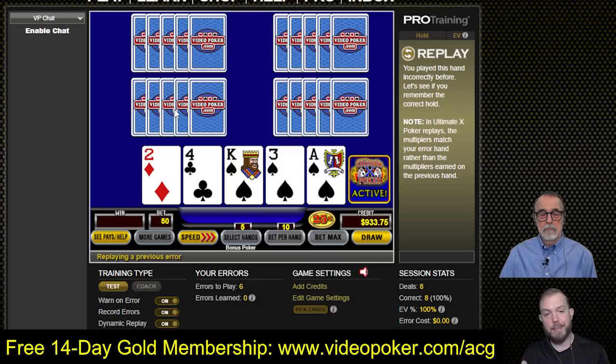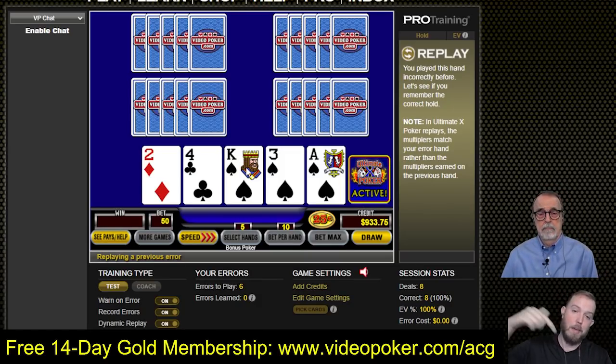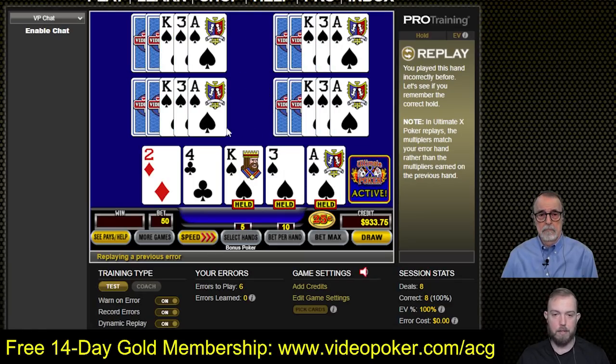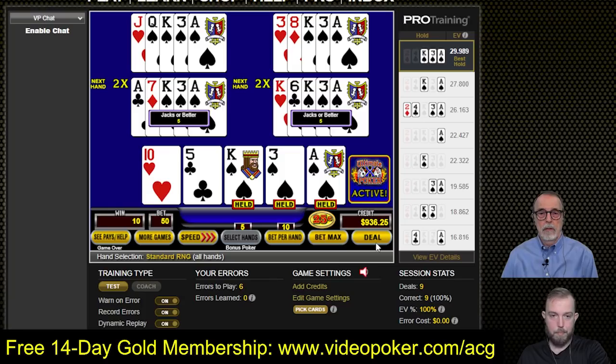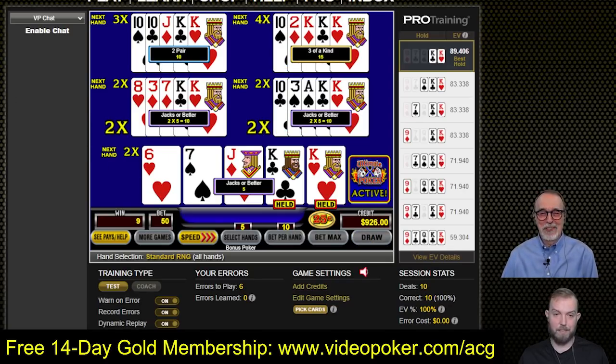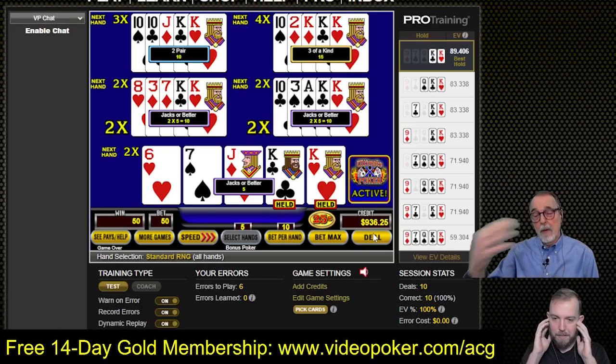It gave us a dynamic replay — this is one of the pro features where if you play a hand wrong from a previous session, it brings it back to show you again. Since there are no multipliers here on the dynamic replay hand, it took away all our 2x multipliers. It's just a training feature — it gave us a hand it knows we played wrong last time. That was the correct way to play it. But it took away our multipliers again. You can turn off that feature — it's down at the bottom under 'dynamic replay.' Let's go ahead and turn that off because it takes away our multipliers.